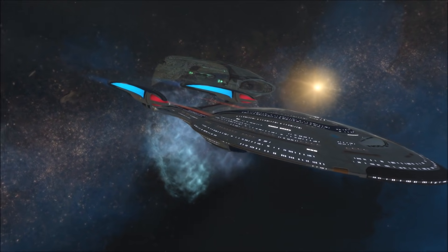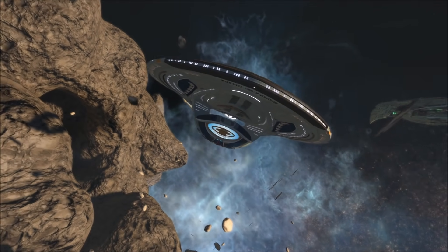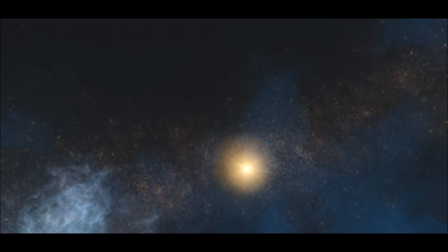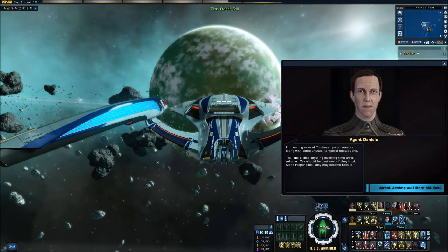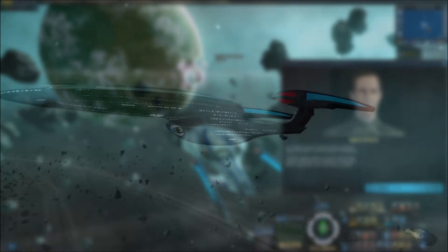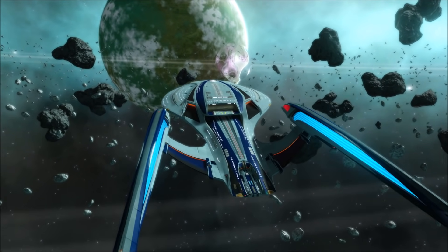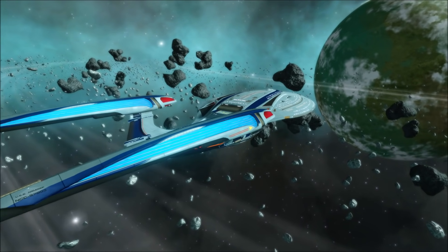'I shall make my way to the bridge of this… quaint little ship.' Yeah, this quaint little ship just kicked your ass. So we set a course for the Pictae system and pull away from Sela's disabled vessel. Honestly, what happened to the whole self-realisation thing she underwent at the end of the Iconian War? I'm reading several Tholian ships on sensors, along with some unusual temporal fluctuations. Tholians dislike anything involving time travel. We should be cautious — if they think we're responsible, they may become hostile.